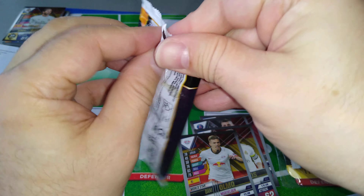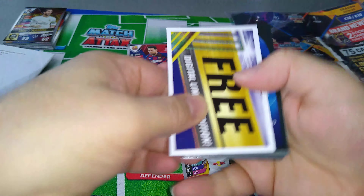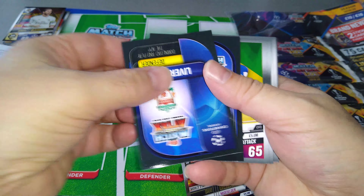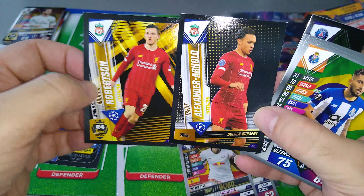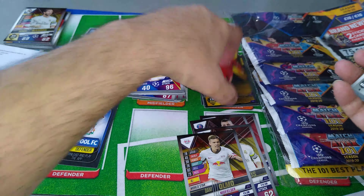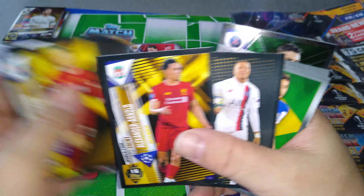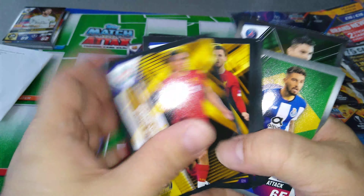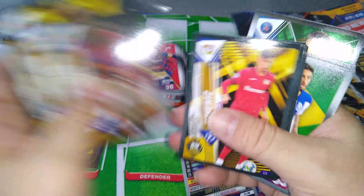Last one. We'll see which Van Dijk we're going to pull out of this multi-pack. Let's have a look at our sticker cards. We got Robertson and TAA — it's a special Liverpool special. Fantastic. I'm loving this multi-pack already. We pulled one, two, three, four, five Liverpool players! I can't complain. Look at that — TAA, we got two of them. Brilliant, love it.